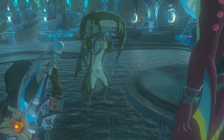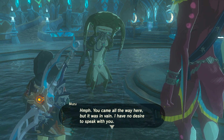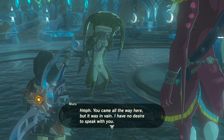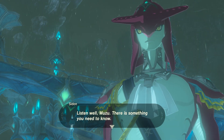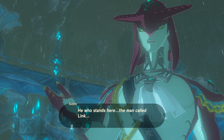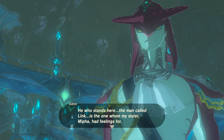Going back outside after the long cutscene. Looking at Mipha's statue. Sidon tells me: 'Muzu is most likely down at the square below. Would you mind going down there? I would like you to speak with him.' Starting to make my way there.